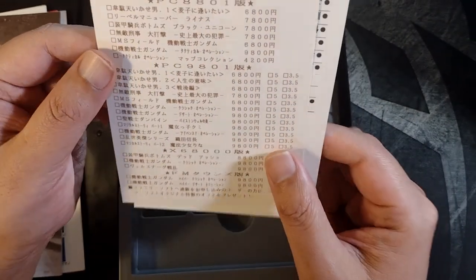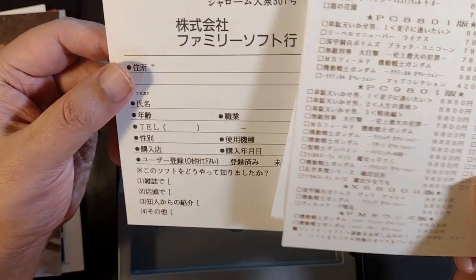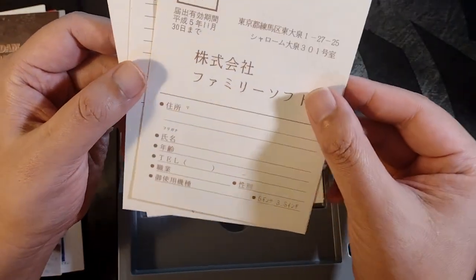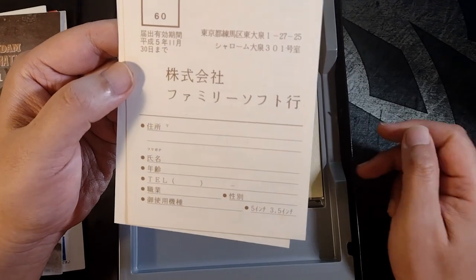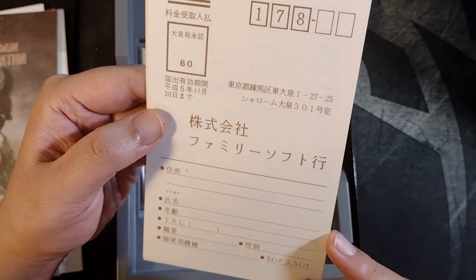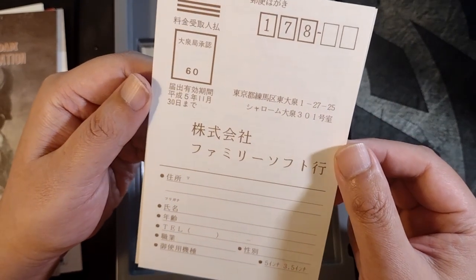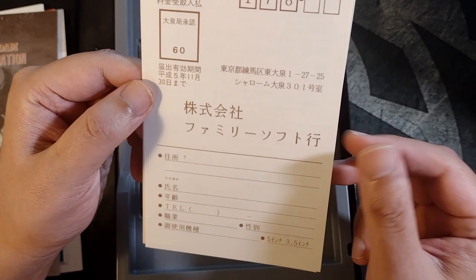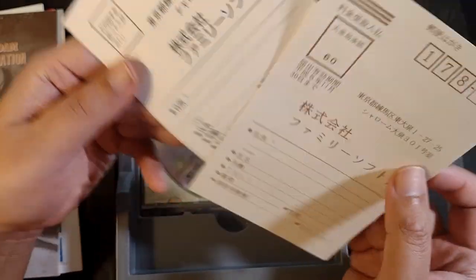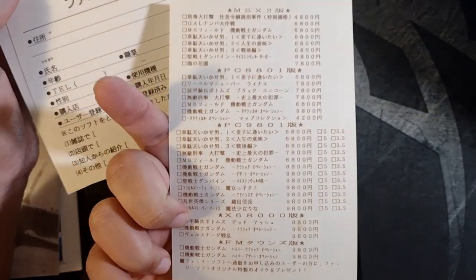There are some Japanese annotated information cards. You would buy things mail order — this would be a list to purchase things mail order before the internet. There was internet at this point, but it wasn't mainstream in '92. You would have bulletin board services and stuff of that nature. Mainstream internet dial-up access, like America Online and CompuServe, wouldn't be commonplace until at least the mid-90s.